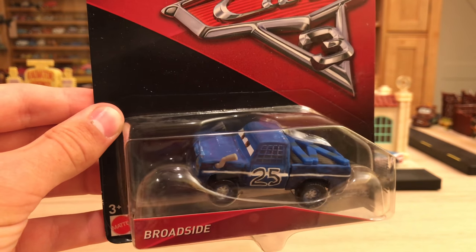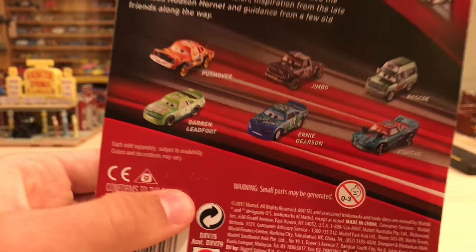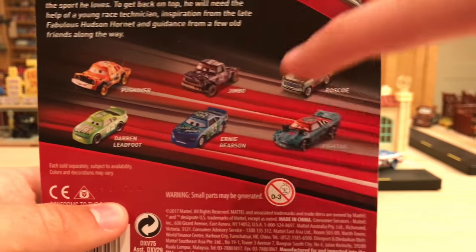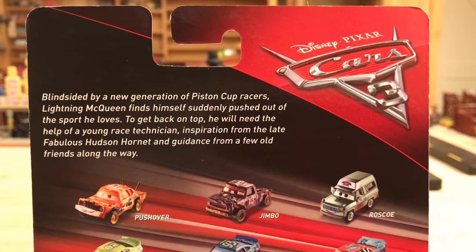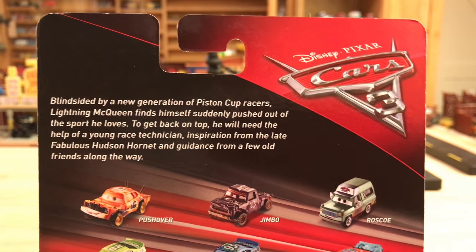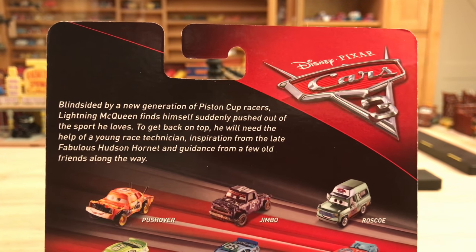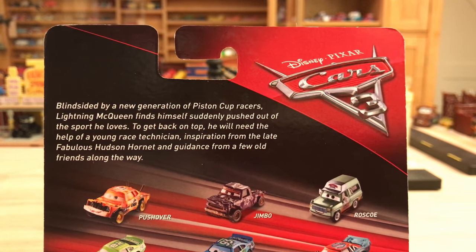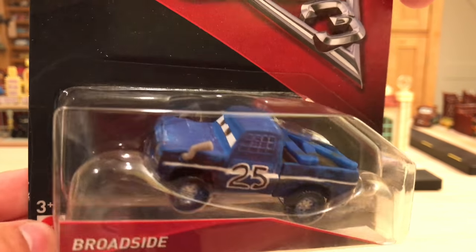Broadside is in Case H for Cars 3 singles, one of the best cases since the debut of Cars 3 on May 1st. The full case content list is in the description — you have Pushover, Darren, Ledbo, Jimbo, Ernie Gerson, Roscoe, Fishtail, and APB, all new cars. The package description reads: 'Blindsided by a new generation of Piston Cup racers, Lightning McQueen finds himself suddenly pushed out of the sport he loves. To get back on top, he'll need the help of Cruz Ramirez, inspiration from the late Doc Hudson, and guidance from old friends like Smoky.'